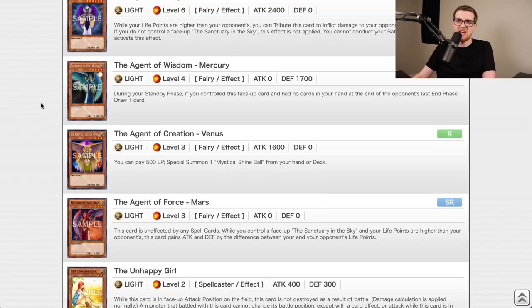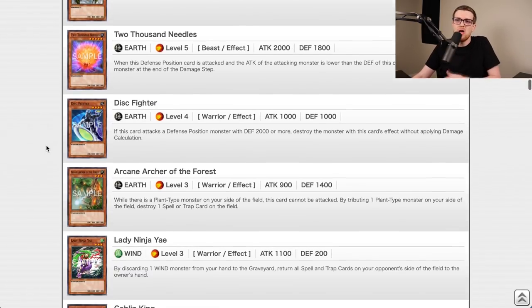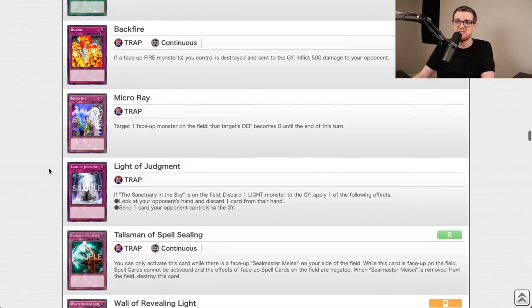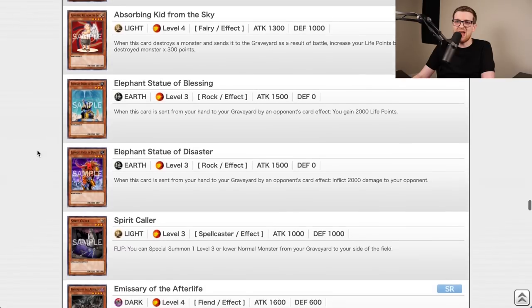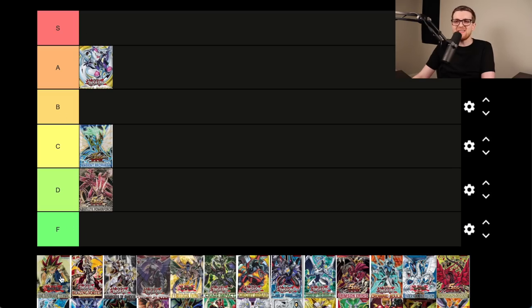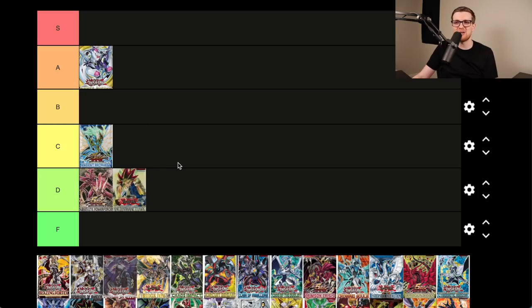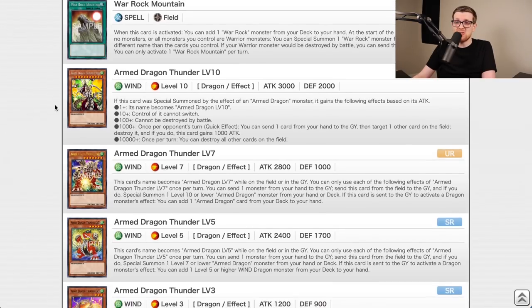Ancient Sanctuary is one of the forgotten early sets. Zaborg debuts here and was meta-defining for a strong period. Enemy Controller, Monster Gate, Wall of Revealing Light for Last Turn FTK/OTK, Level Limit. Some of these cards were actually very relevant. I'll put it at C — marginally better than Absolute Power Force but pretty close. Blazing Vortex is one of the newest sets and honestly it wasn't great. Aside from Pot of Prosperity, which was the only real reason to get this set, there wasn't anything else that stood out. D tier — Pot of Prosperity is doing a lot of heavy lifting.